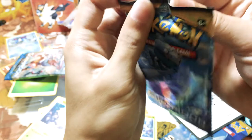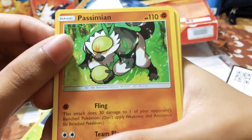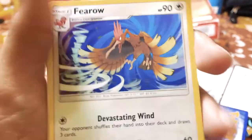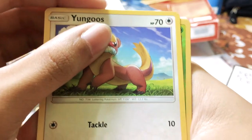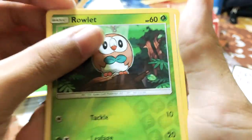We're gonna open another one. Hope we can get something good, boys. There we go. Here's the code. Three to the front. Energy. We have Pinsir here, Passimian, Lollipop, Paras, Pharaoh, Gossifleur, and a reverse hollow Rolycoly.